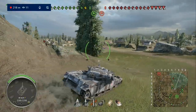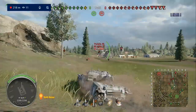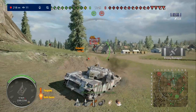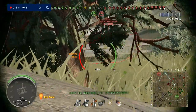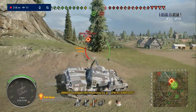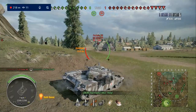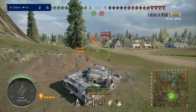It annoys me, and I really prefer the Chieftain's gun in a lot of ways. But 440 alpha on this tank is very good, and obviously the penetration is good. One thing that annoys me - I don't know why they did it this way round - is that the shell velocity on the premium round is better than the standard round. They should have made the standard round have 1300 metres per second shell velocity, and the premium round 1100 metres per second, so you gain more pen but lose shell velocity. Instead, the standard round feels incredibly slow for APCR.